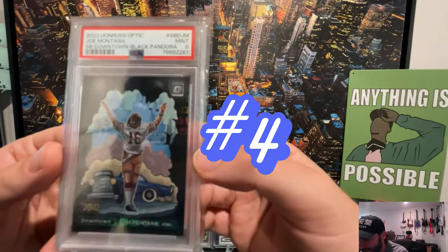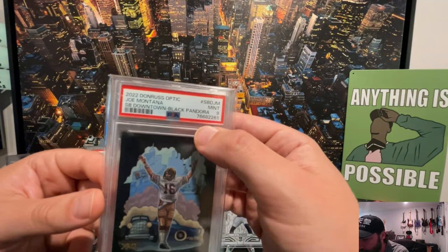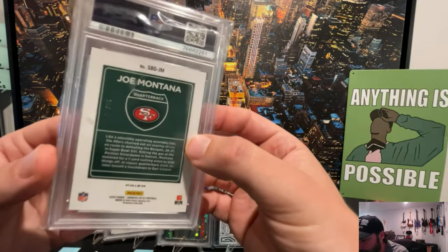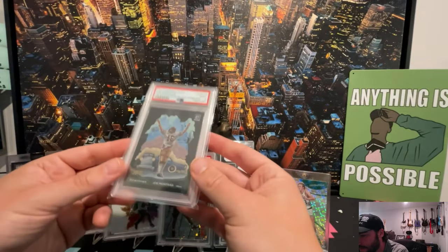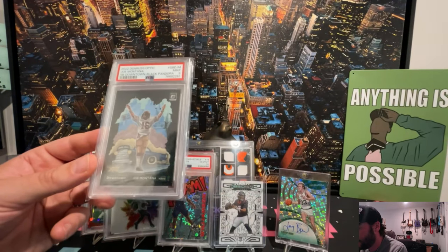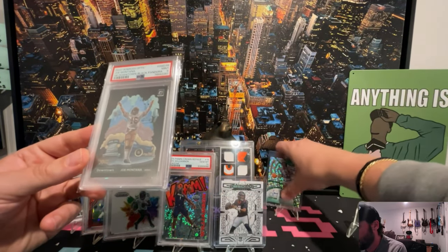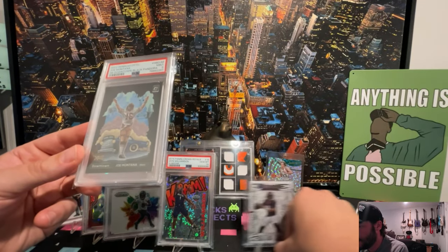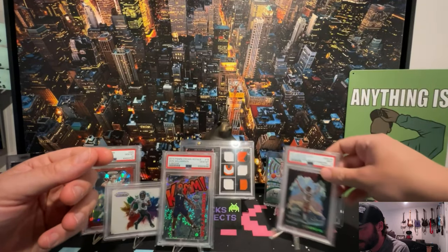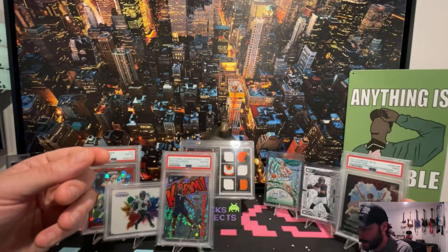Here's number four: this was sick — a Joe Montana Super Bowl edition, downtown black Pandora. It's a gem mint 9, but that's still done. That's a 225 Montana, the living legend — that is a pretty, pretty card. Mr. Montana coming in there.